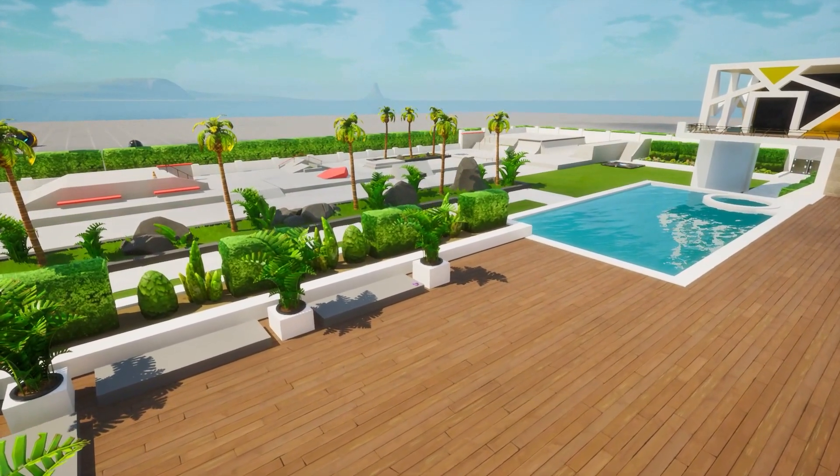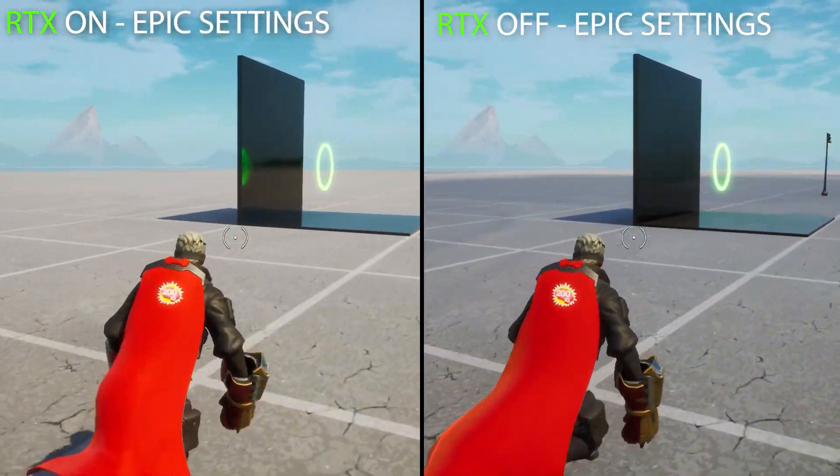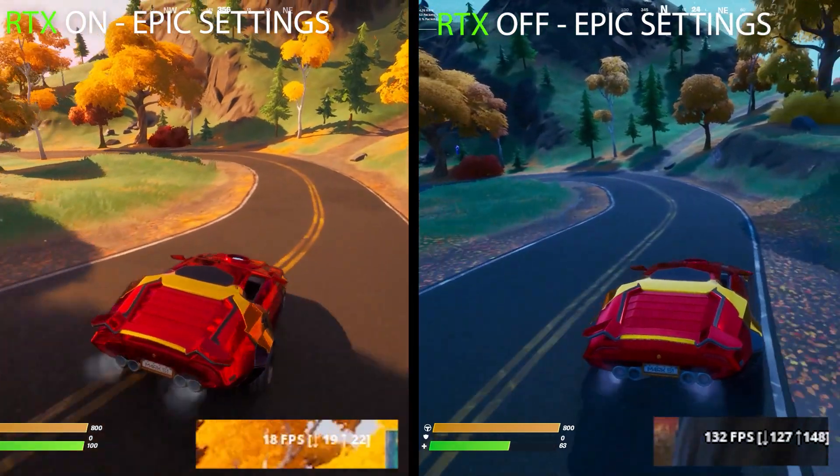So the main difference in materials is that reflections are super amazing, the all-around atmosphere looks very nice and natural, and shadows look super detailed.